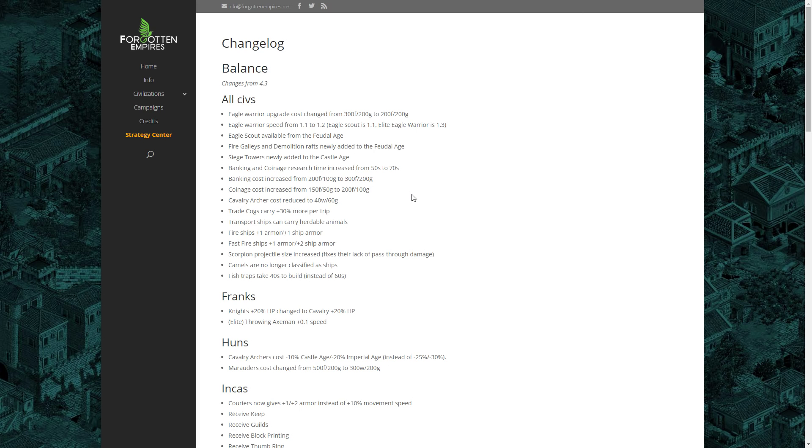The Franks' knight bonus has been changed from a 20 HP bonus to knights specifically, to a 20 HP bonus to all cavalry. That's good because it buffs their light cavalry a little bit. The Franks, although they get some of the best knights in the game, get some of the worst light cavalry due to not having Bloodlines and not getting Hussar. The plus 20 HP to cavalry is intended to buff those light cavalry and give the Franks more options when gold is running low. Elite Throwing Axemen are also a little bit faster, which should make them slightly better.